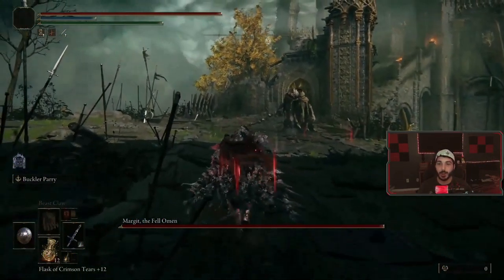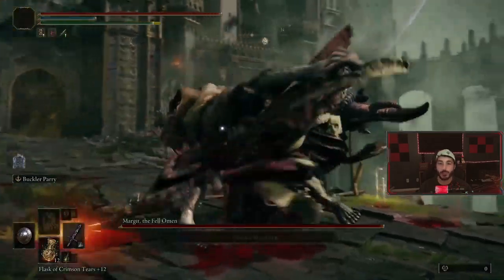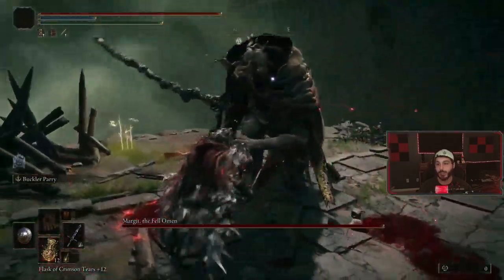What's going on guys, Cypher CX here bringing you another Elden Ring video. This time we are learning to parry Margit the Fell Omen. Right here you'll notice he does some heavy attacks.